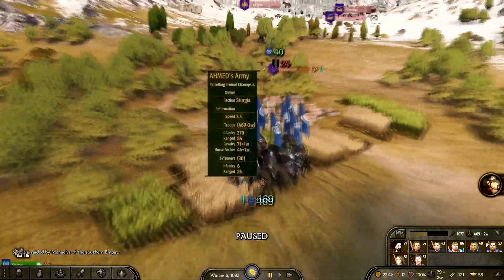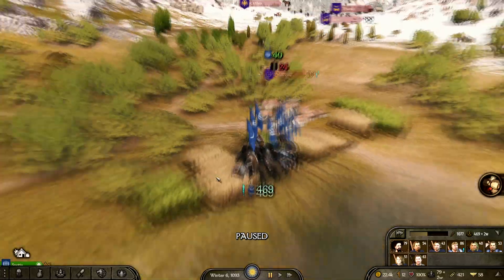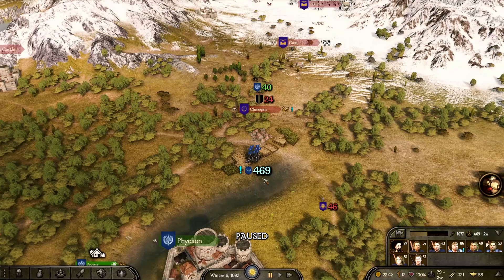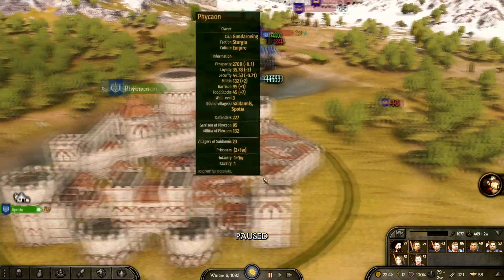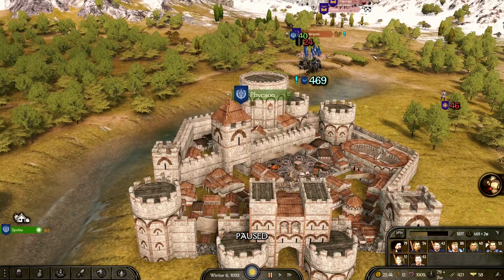Welcome to a Mount & Blade tutorial on how to get your castles. If you want to get a castle in Mount & Blade, the first thing you're going to want to do is be in a war with another country and have a castle get taken. You don't have to be the one to take it, but it really helps if you are.